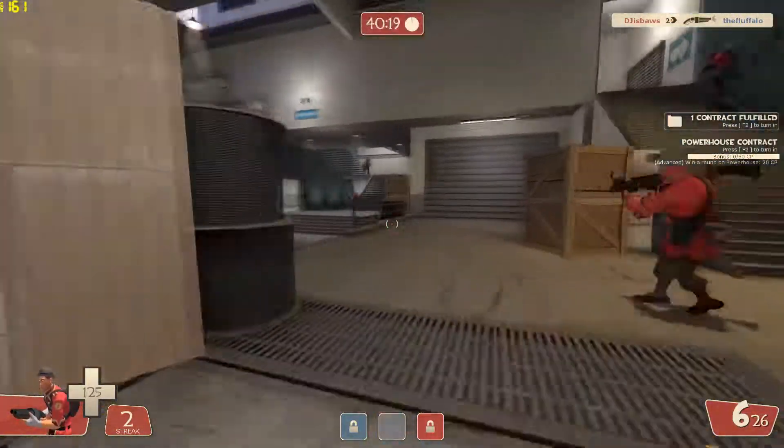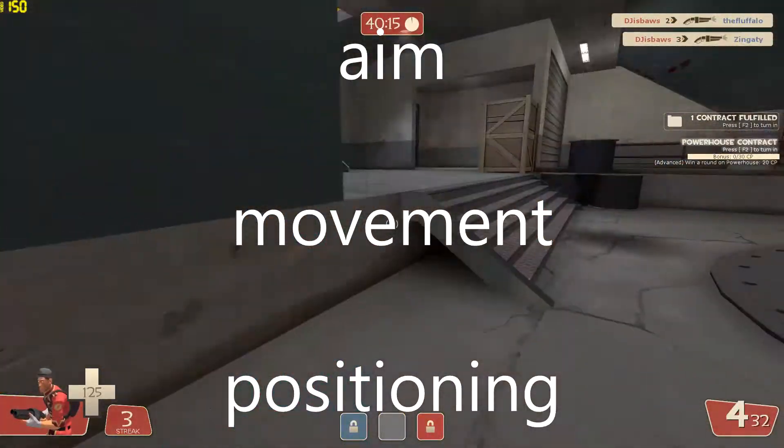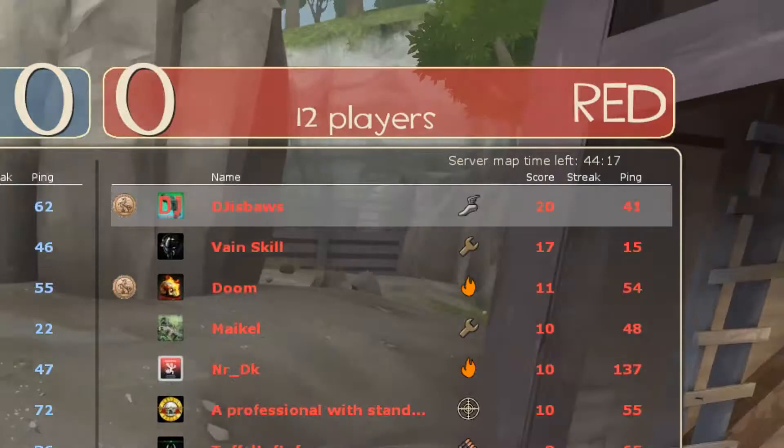We'll be going over some of the basics of scout aim, combat movement, and positioning. If you control these well enough, you'll be laughing all the way to the top of the scoreboard.